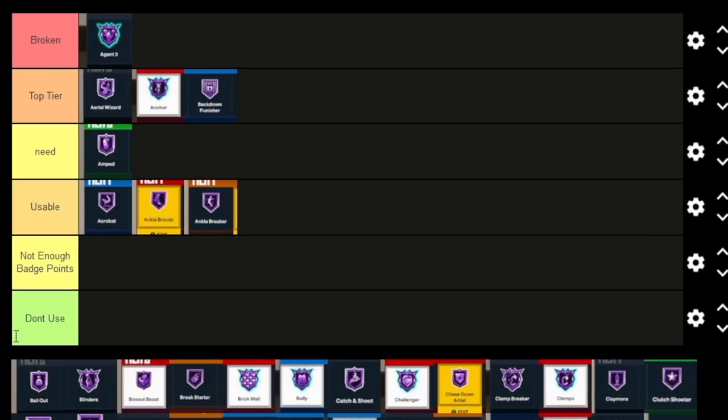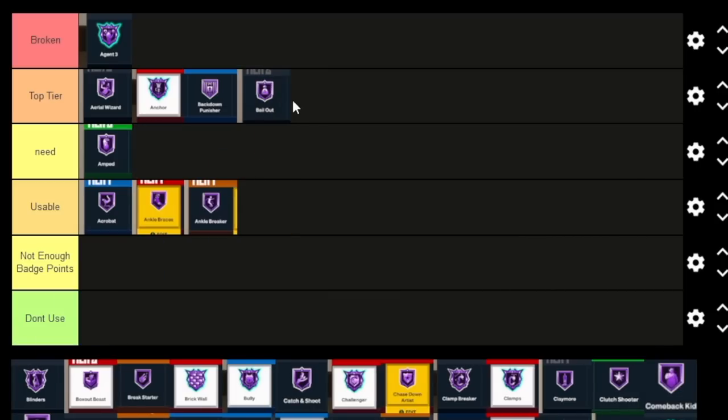Bailout — people are saying it's not as good as last year and it's not at Bronze. But when it comes to getting to max capability with these badges, you have to understand best bang for your buck this year. You want the best tier-one badges — ones that don't cost three or five badges to get to Bronze. For the majority of people, Bailout is going to be tier two, so off that alone we're throwing it in Top Tier. But don't think you can just throw badges at Bronze and they'll be fine — you have to get these badges up there to get maximum potential.